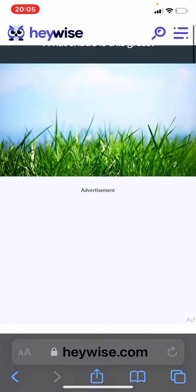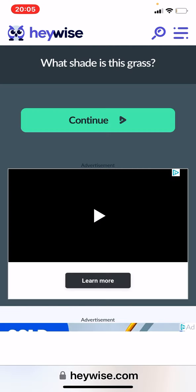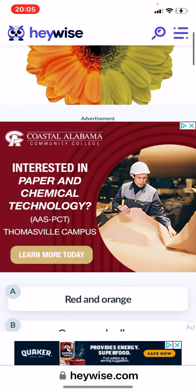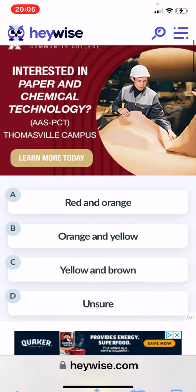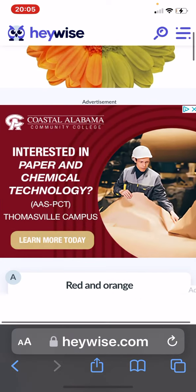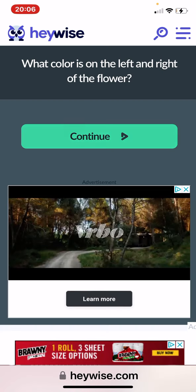It's taking me five minutes. The shade of the grass — it's green. Left and right of the flower: red and orange, orange and yellow, yellow and brown. I see yellow and green, but that's not an option, so... I don't know what to put — yellow and brown, I guess.